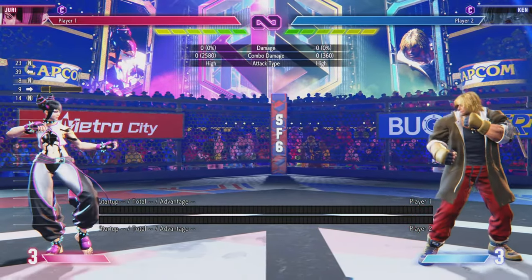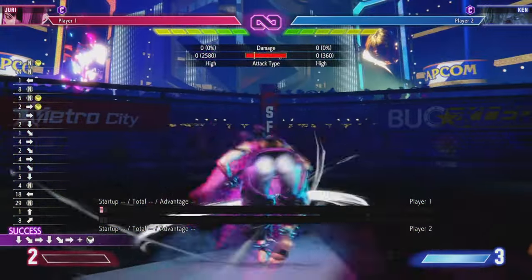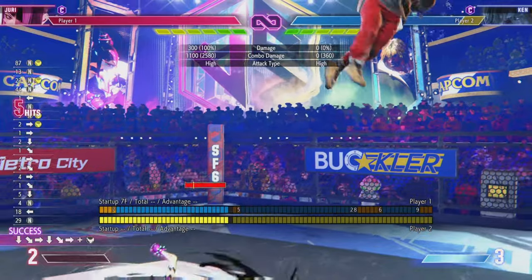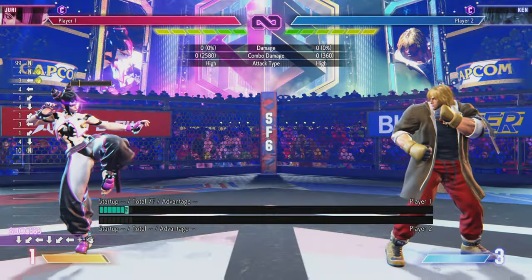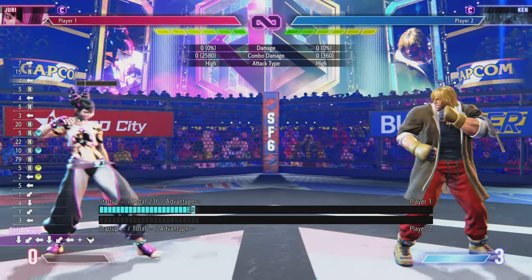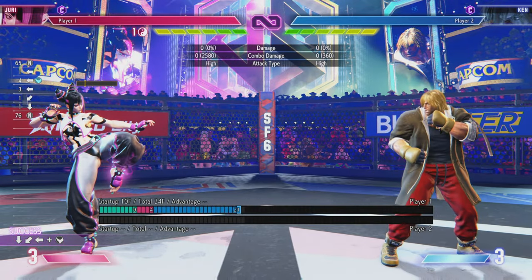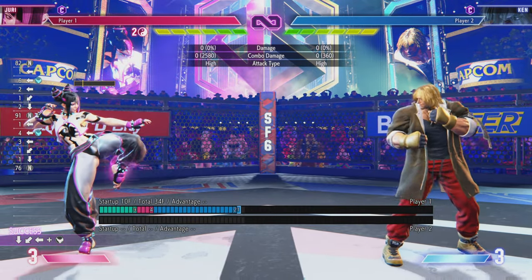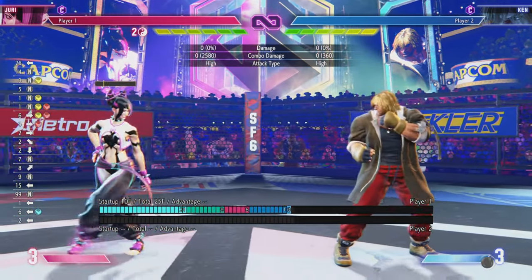As every character does in this game, she has three supers. She has a level 1, a level 2 which is an install state that's going to need its own section, and a level 3 which you've probably seen in the commercial trailers for this game. Starting with level 1: to my knowledge, there are only three ways to combo into this super. One of them being EX Shikisen — then you do the level 1 as they're landing.